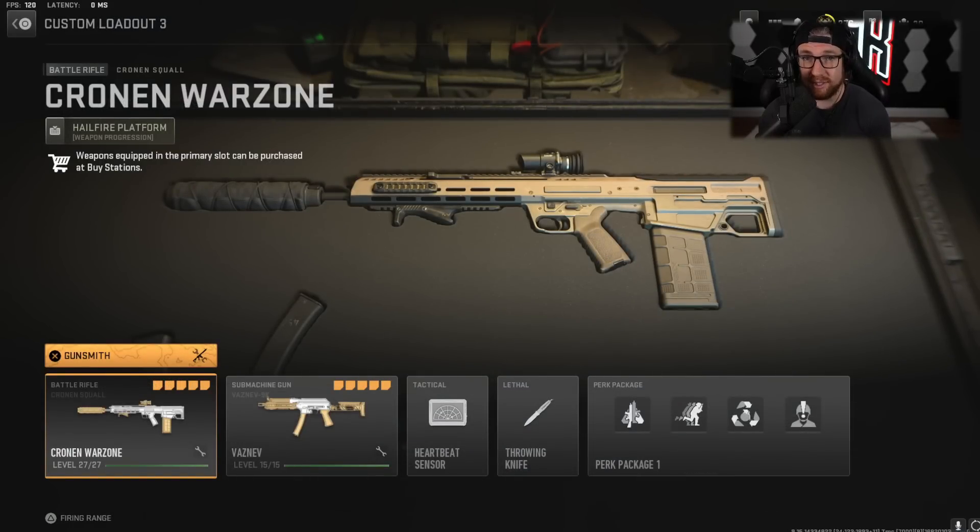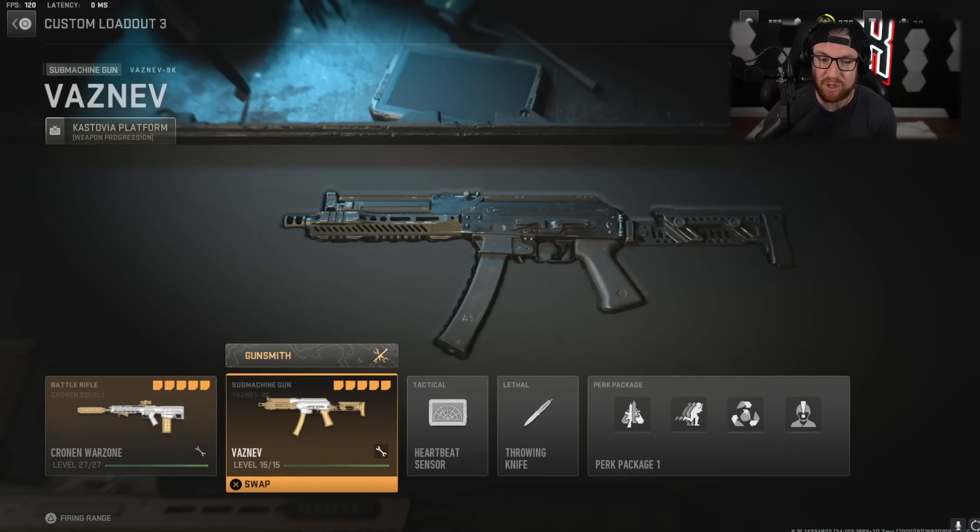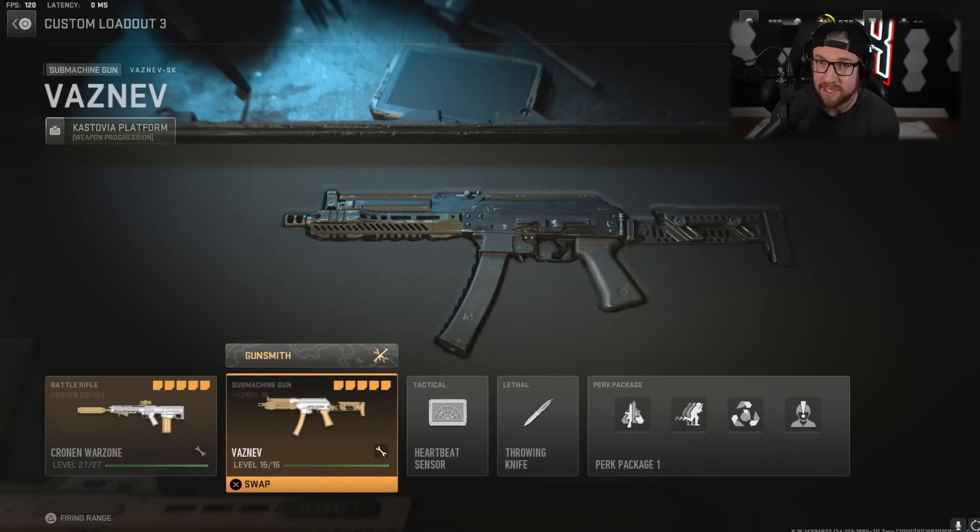The Cronin takes a little bit to get used to — it's not as easy to use as the TAC-56 or the M4 we're going to look at. But this weapon hits really, really hard. You just have to hit your bullets. Use it with whatever SMG you're comfortable with — this is a good one, but all the others we're going to talk about are good as well.